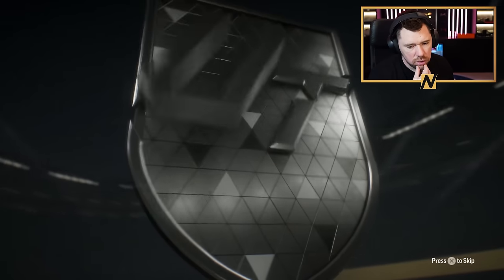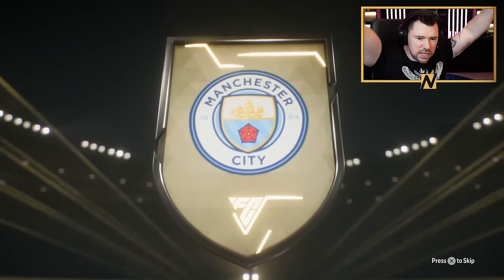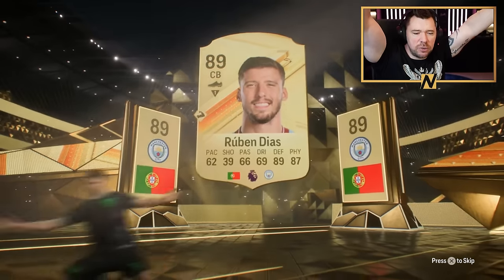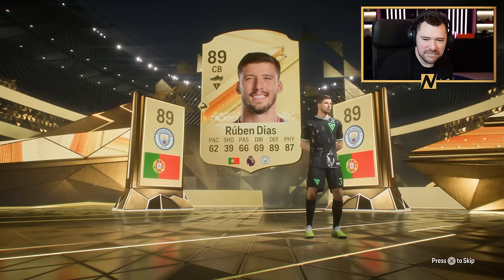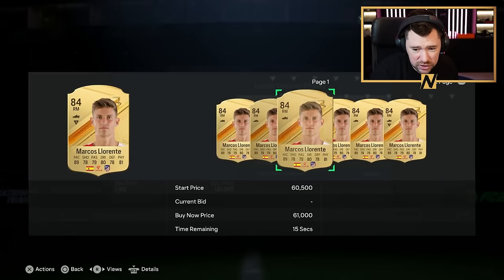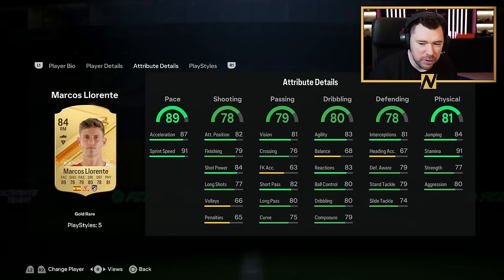50k pack — where's my walkout, EA? Portuguese, centre-back, Manchester City. There's my walkout, baby! 89-rated Ruben Dias — hit me with a double, why not? Bit slow, but a monster of a card. Still no Arsenal player — that's absolutely outrageous. Marcos Llorente — let's go! That's a massive pickup. It's giving me so many Spanish players, it's out of control. What a player! Scoring, power shots, whipped passes, rapid play style, relentless and quick step.